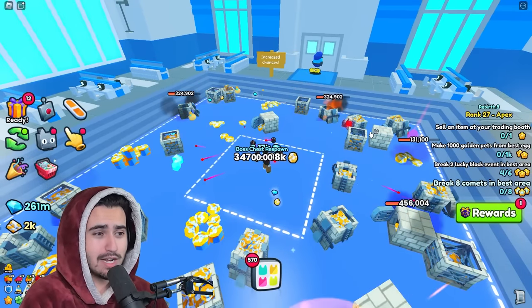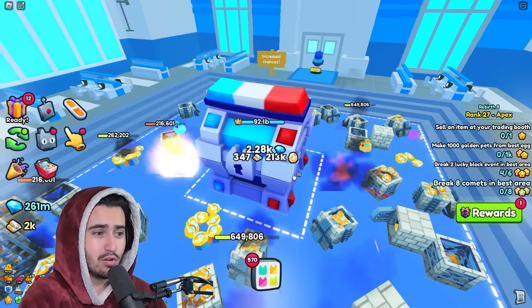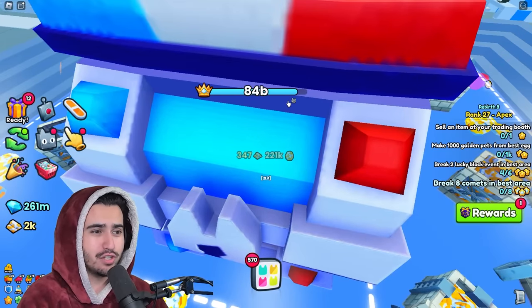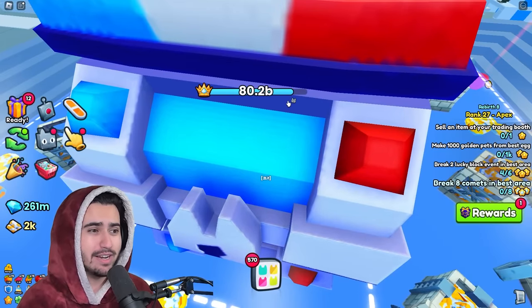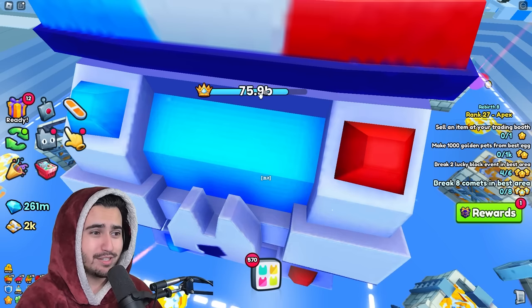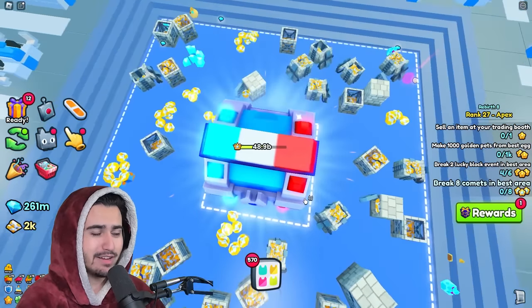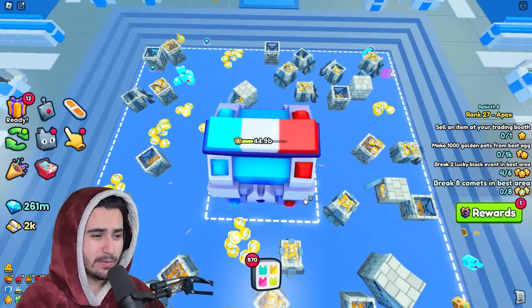Keep in mind what you're watching is with no stat pets at all, which are going to add a ton of extra damage. So even with just these two enchants, we're able to pretty much destroy this chest pretty well. I also don't have my boost maxed out either, which could also be contributing.